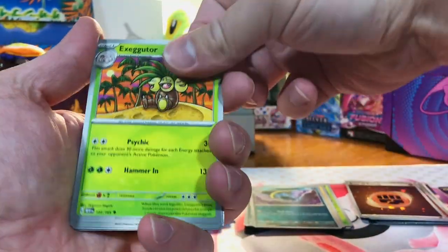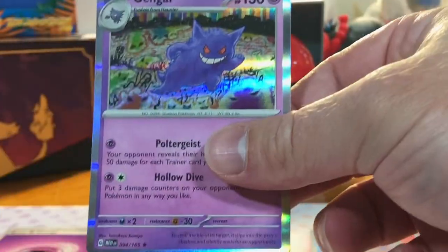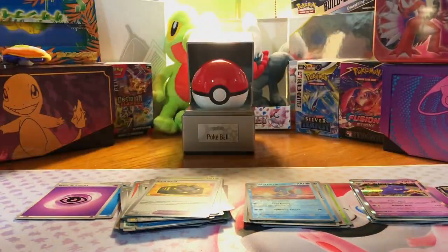Can we make it at least an Illustration Rare? Let's do it. Come on. Magikarp, Wartortle. Nope. But there's our buddy Gengar. Next up, our Zapdos box.